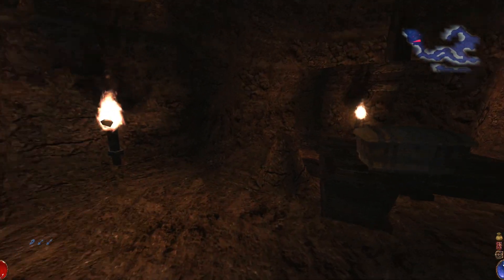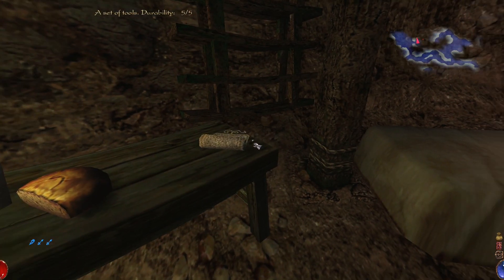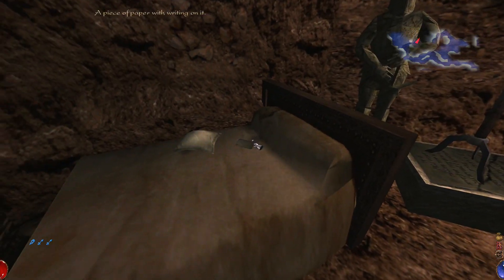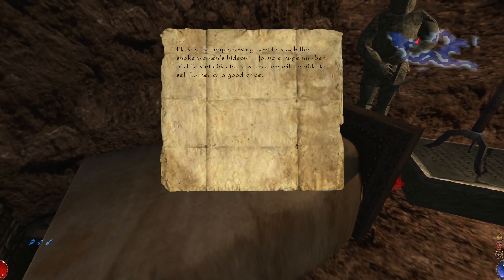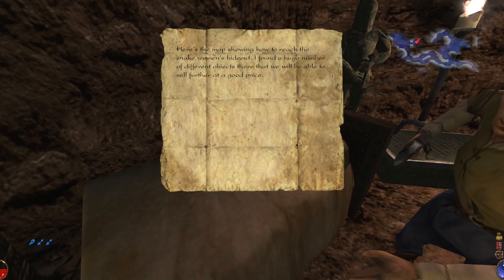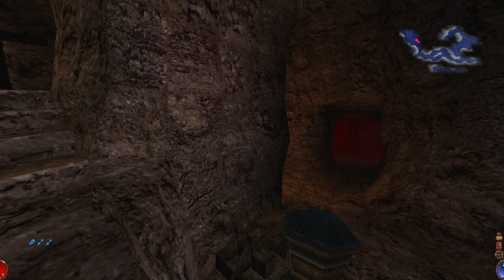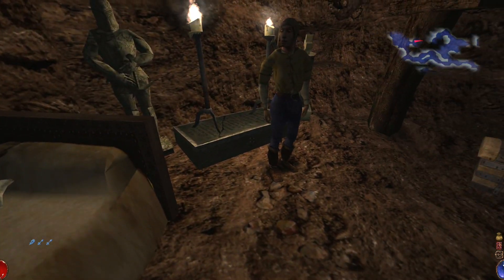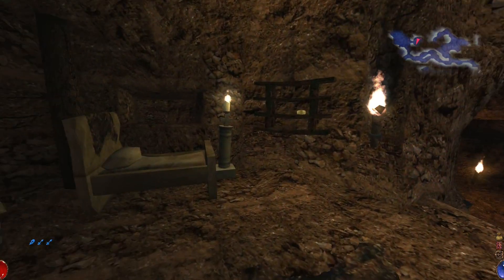Which doesn't mean much at the moment because we really shouldn't go mess with the super dragon that we found. Can I get in here? Welcome, traveler. You'd better - hey! You! Put that back this instant or I'll teach you some manners. Here's the map showing how to reach the snake women's hideout - I found a huge number of different objects there that will be able to sell further at a good price. You really shouldn't have done that. But I also don't want to kill you. By reading - it's funny because he sees that I'm reading. I can't because it's not how the system works.